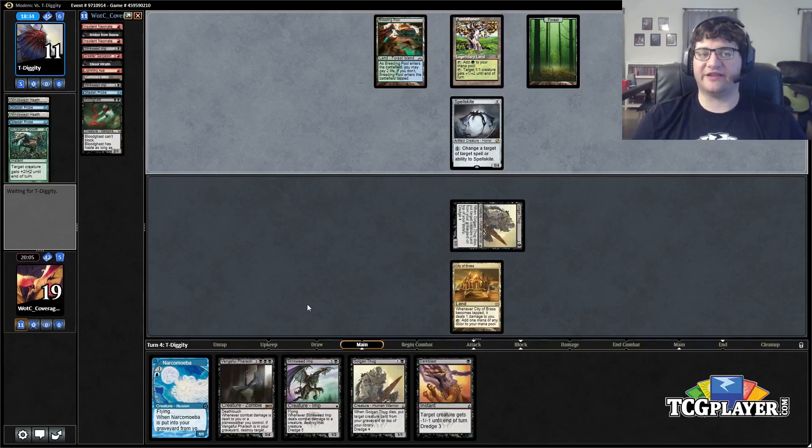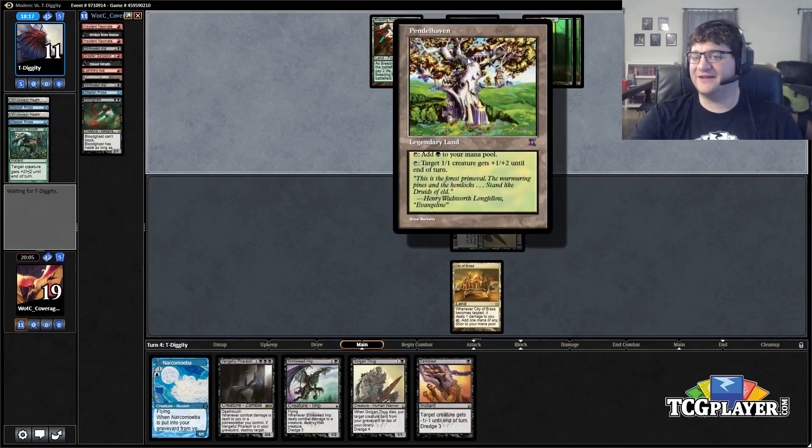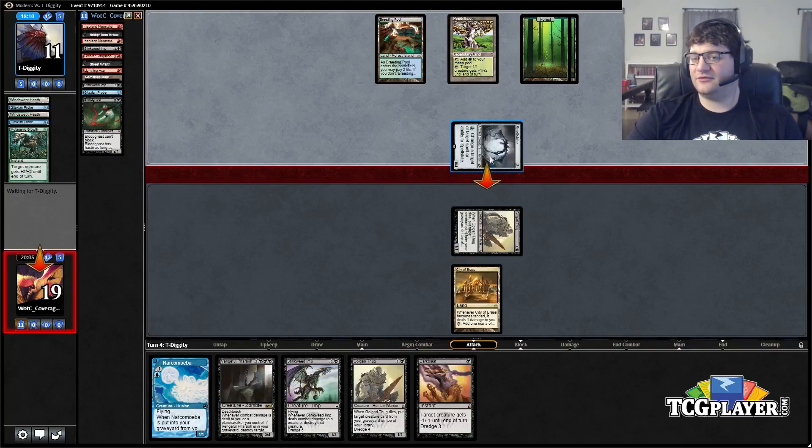He's probably sitting on a mountain of pump spells, so if he finds an Infect creature we'll be in trouble, but we have a plan in the meantime. It might be interesting to Dark Blast my Thug, but he's got the Pendelhaven — wonder if he'll see it. There's no reason not to try since we can just do it during our turn anyway.